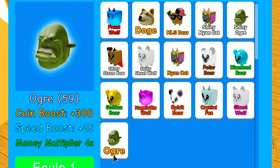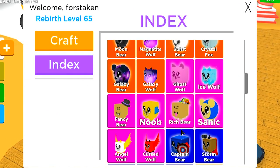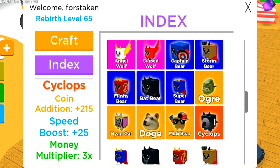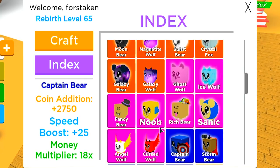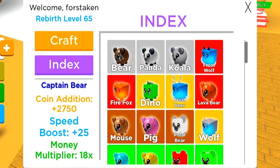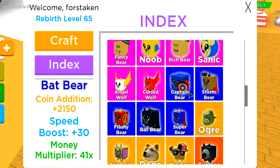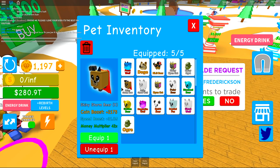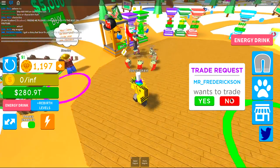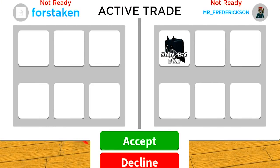I hope that out of one of these pets I'm gonna get something slightly beneficial — I really just opened so many. I didn't get the new rare guy. I opened 44 Doges, 27 MLG Bears, and 59 Ogres — did not even get one. The thing is in the index it literally says there's another one right here. I don't know which egg he comes out of. Where do you get these guys from? What I have right now is the storm bear — he's actually not even the best, the best one is super bear.